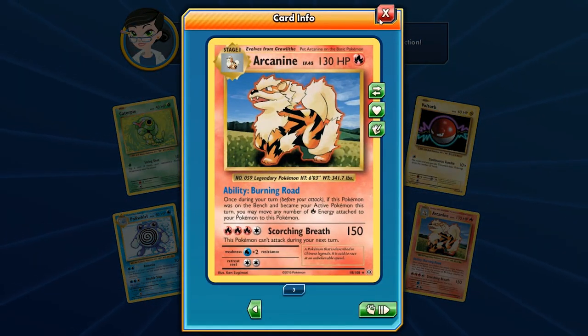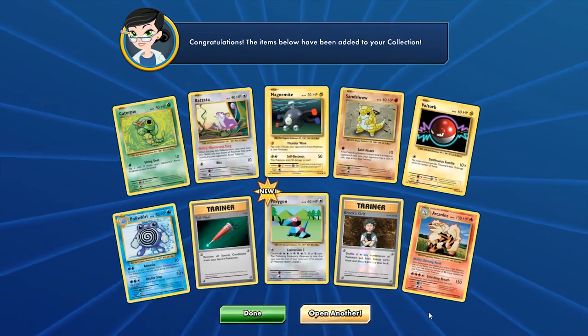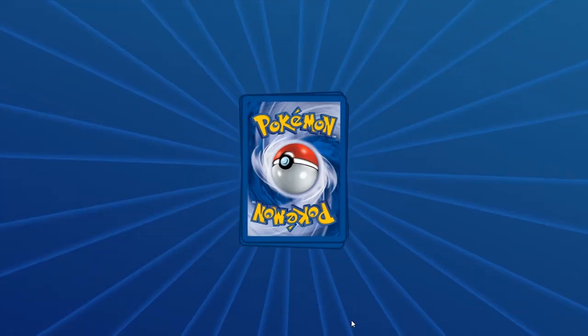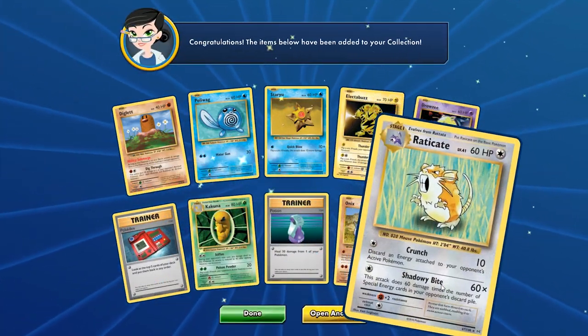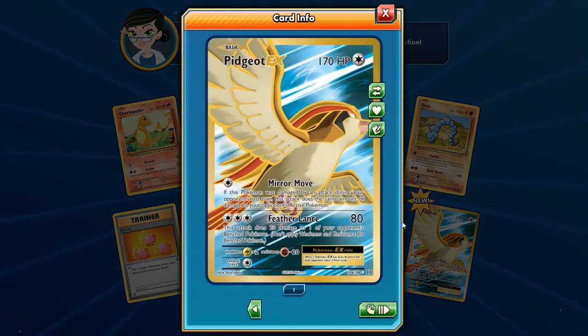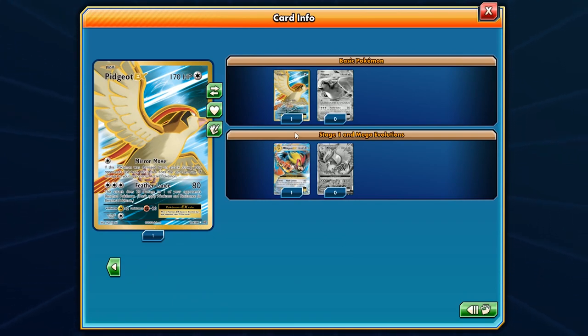Three Arcanines — I'm going to have to build an Arcanine deck at some point and find a way to retreat him to reset that Scorching Breath. Another pack: Dugtrio, Pikachu, Ponyta, Seel, Nidoran — and another Arcanine! Plenty of Arcanines. We are already 30 packs in and only one EX, one BREAK — oh wait, two EXes: we got the Dragonite. And hey, another Raticate — two Raticates now. Maybe I gotta build a Raticate deck.